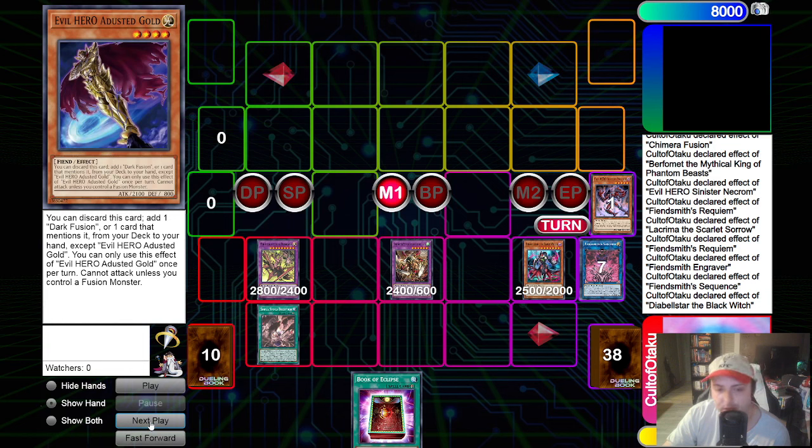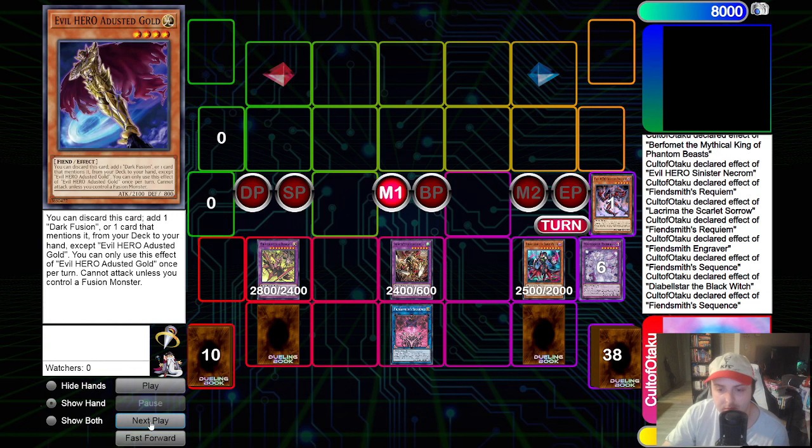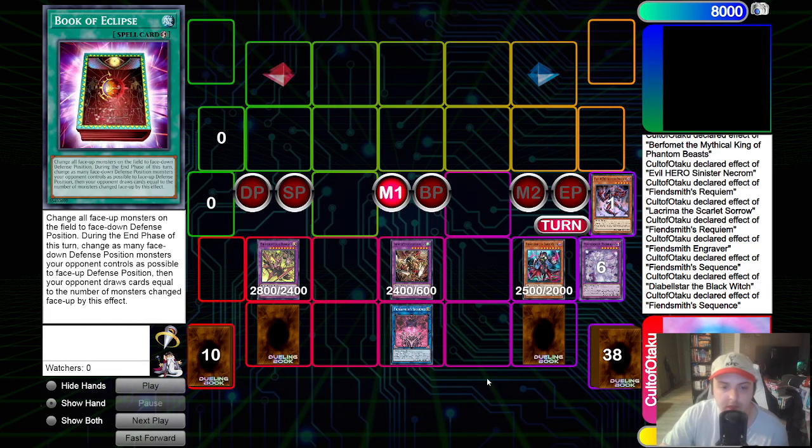We will activate Sequence's effect equipping itself to the Desiree, making himself untargetable, but also allowing him to negate up to two cards on your opponent's turn in a singular chain. From here, we'll just set the Book of Eclipse. This end board isn't the most ideal, but the perks are that we have Berfomet on board meaning Codal's Engrave is live so our opponent cannot target us with card effects. We still have Desiree as an Omni Negate to most cards, and Desiree has the ability that when sent to graveyard he can send a card to the graveyard. We have the Book of Eclipse, which in certain decks they just fold to. Under Droll and Lockbird, this is still a pretty considerable end board.